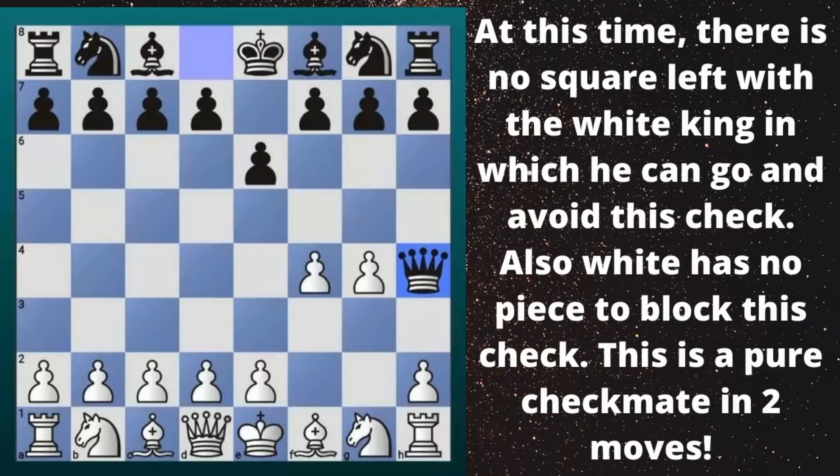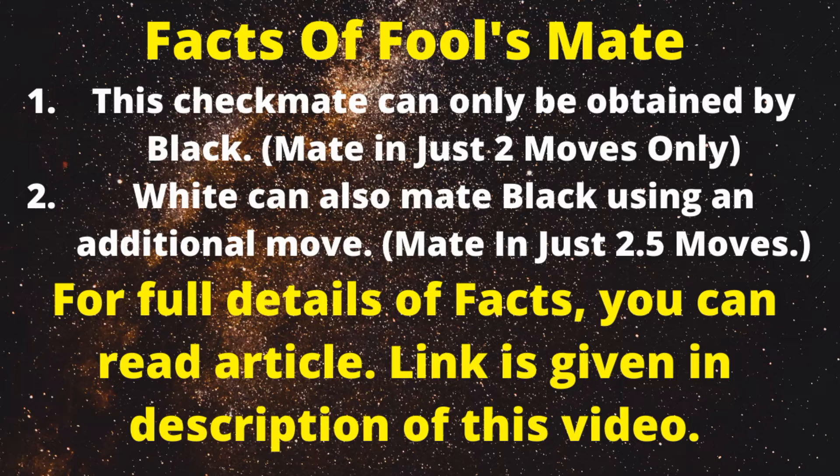Facts of Fool's Mate: This checkmate can only be obtained by black, mate in just two moves. White can also mate black using an additional move — mate in just 2.5 moves. For full details, you can read the article. The link is given in the description of this video.